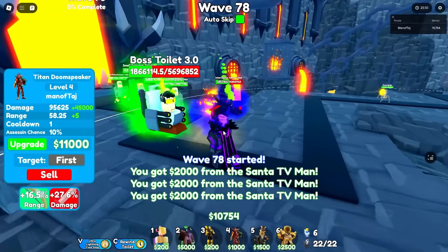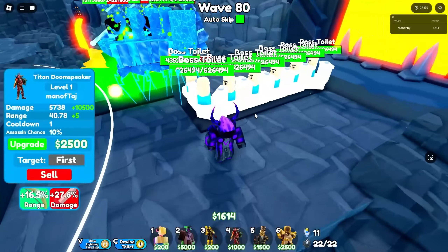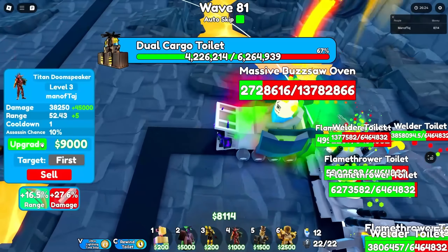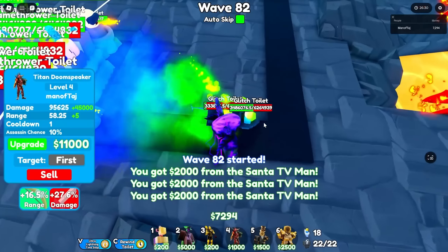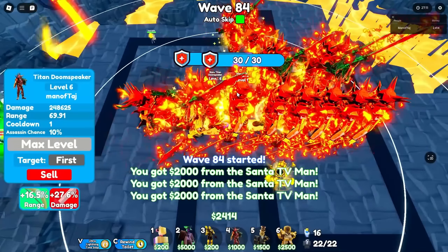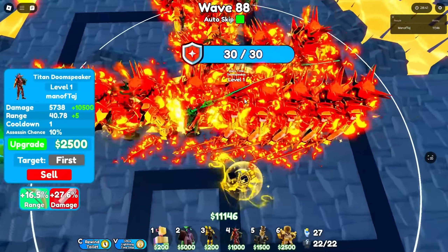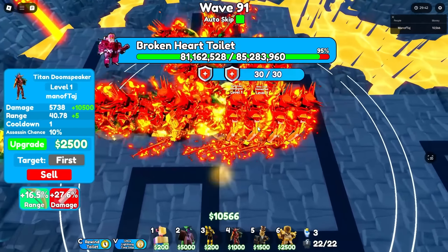We're 2 waves away from wave 80, then 1. We've made it to wave 80 with 2 out of 9 maxed. We have the Dual Cargo Toilet, which spawns on wave 81 with 6.2 million health — the case breaks quickly and both glitches go down instantly. Now we have 3, then 4, then 5 out of 9 maxed as we approach wave 90.